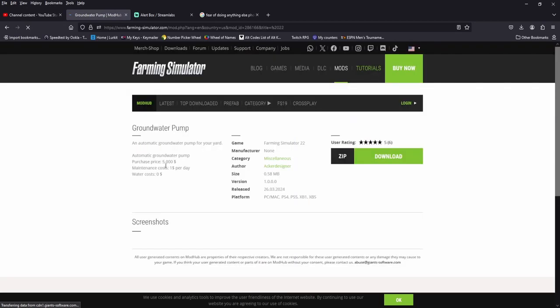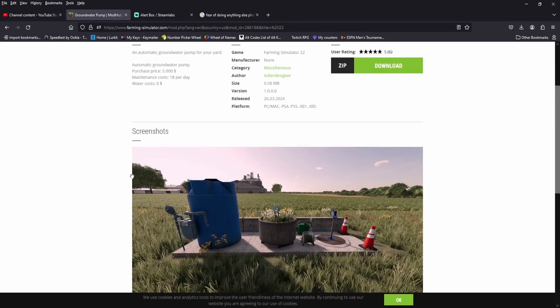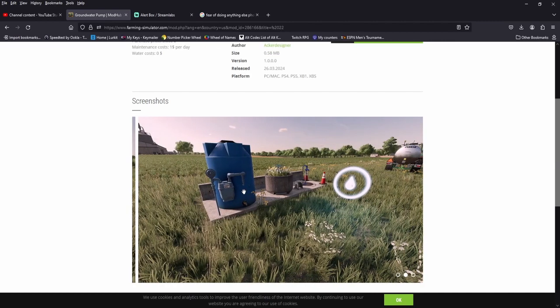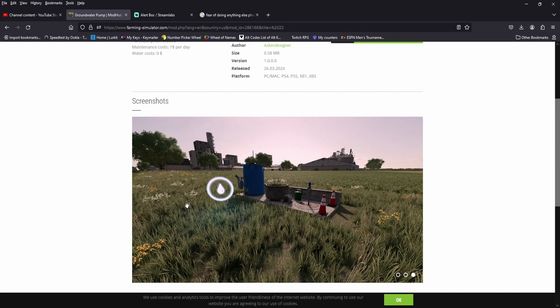Alright, we got a groundwater pump — five grand. I don't know what this does exactly, but I guess you just get water from it.